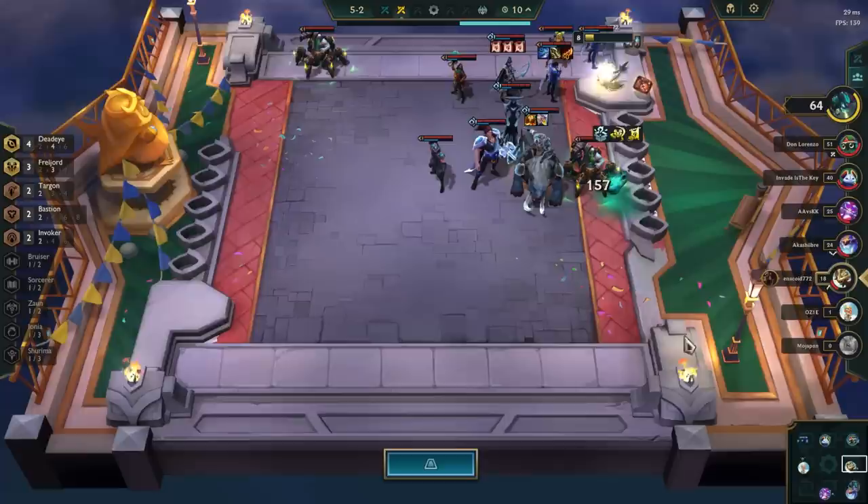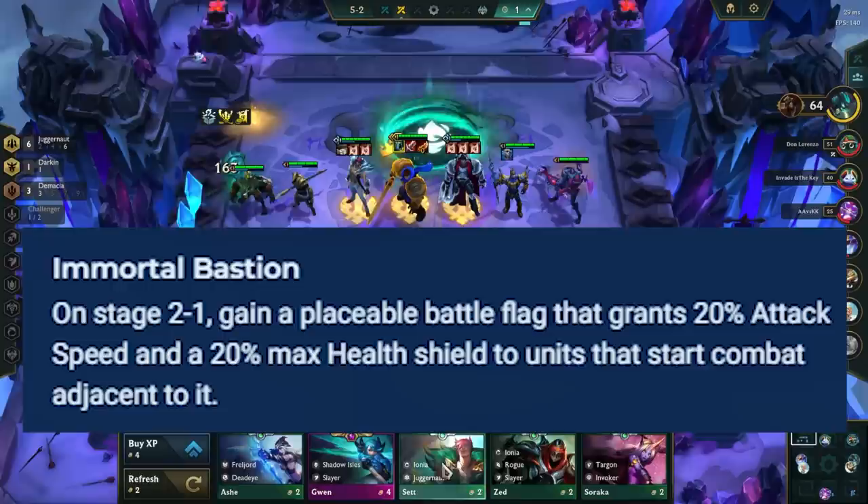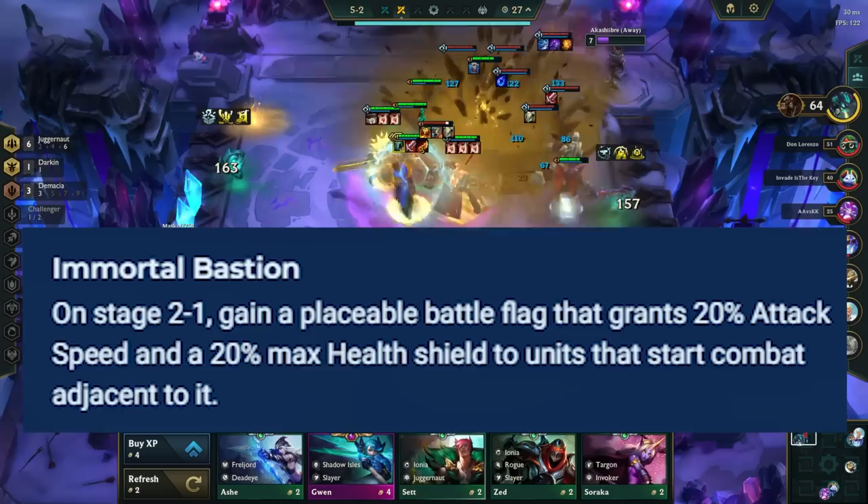Moving on to the Noxus region, Immortal Bastion works just like Jade from Set 7. The flag gives you attack speed and a shield based on your HP. Comps that deal splash damage are better here as more people will be clumped up, and comps with multiple carries also perform better since the buffs impact a larger number of important champions. Don't be afraid to not use this flag if it makes your positioning worse, or only have it next to a couple of units rather than extending to 5 or 6 units.